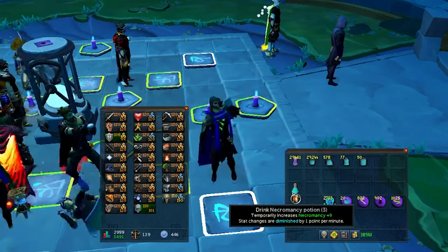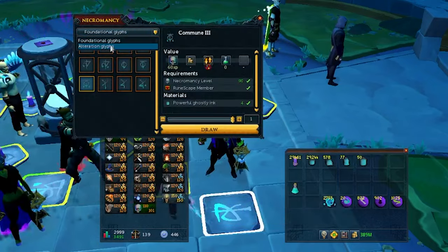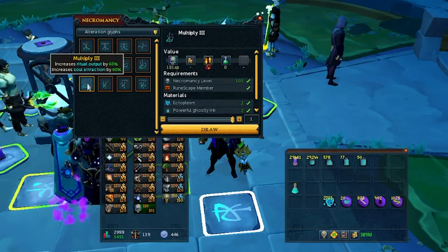This also works at level 90 at the tier 3 ritual site, where you can boost to level 103 for Multiply 3 and get a whopping 240 souls per communion.